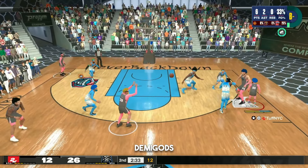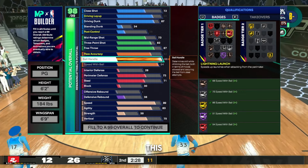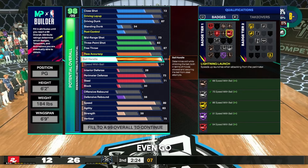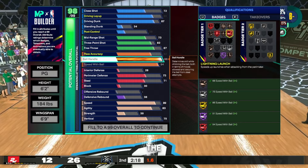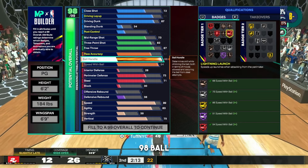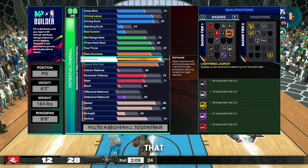Whether you like it or not, there's gonna be demigods all over the park. Besides the fact that I wouldn't use this build — let me know in the comments if you would — I wouldn't even go 6'2". But if you look at this build, you can already see the potential it has in terms of the builder actually being amazing. You got a 98 ball handle, and this build gets legend.